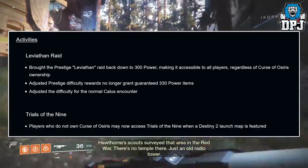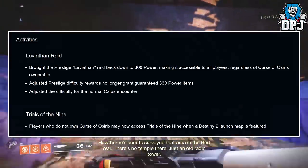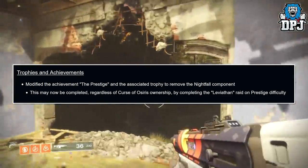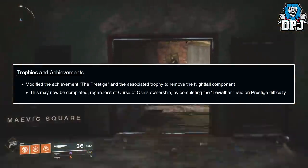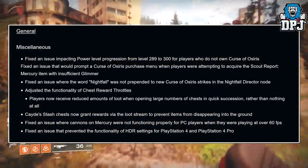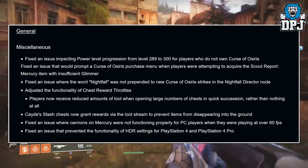Trials of the Nine: players who do not own Curse of Osiris may now access Trials of the Nine when their Destiny 2 launch map is featured. Trophies and achievements: the 'Their Prestige' achievement and associated trophy have been modified to remove the Nightfall component and may now be completed regardless of Curse of Osiris ownership by completing the Leviathan Raid on Prestige difficulty.